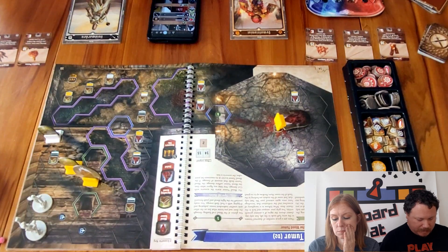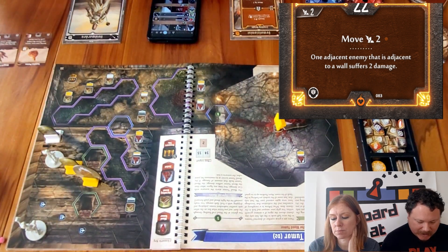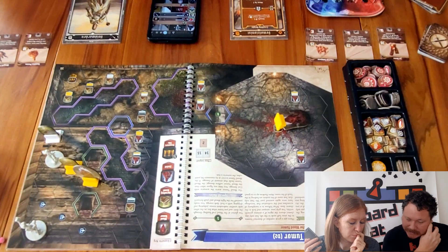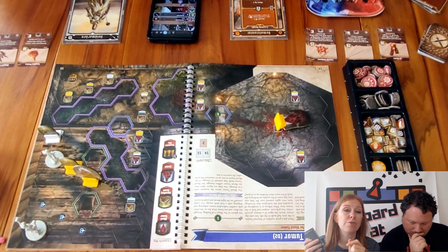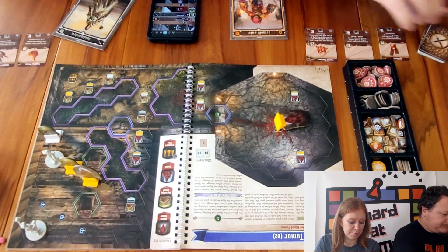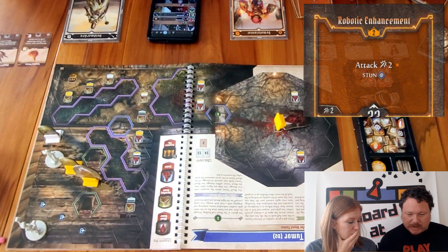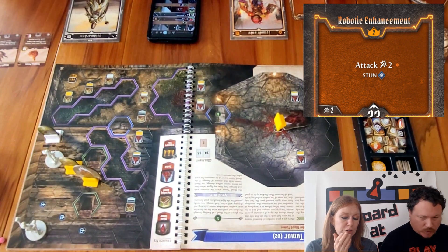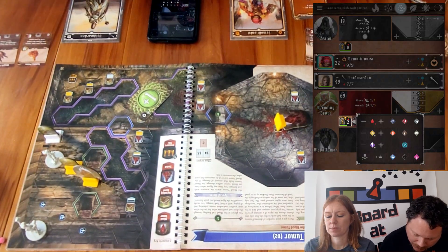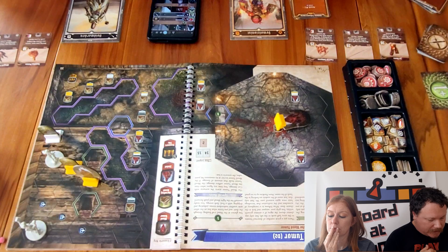It's my turn. I use the bottom of Crushing Weight to move two, getting adjacent to a wall, and one adjacent enemy that is adjacent to a wall suffers two damage — so that guy takes two. When enemies suffer damage you don't flip a modifier card for it — they just take it, and armor doesn't negate it either. Then I use the top of Robotic Enhancement to attack the elite vermilin for two — I flip a three — so he takes three damage and is stunned. That puts him on two life.